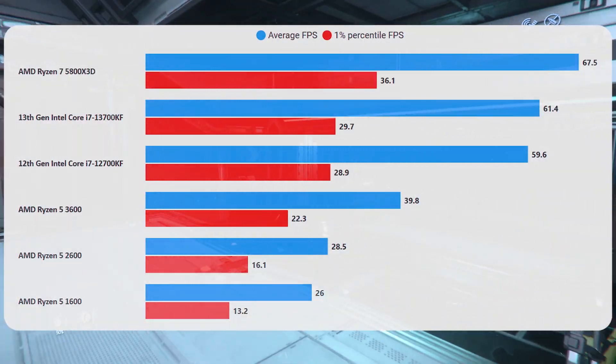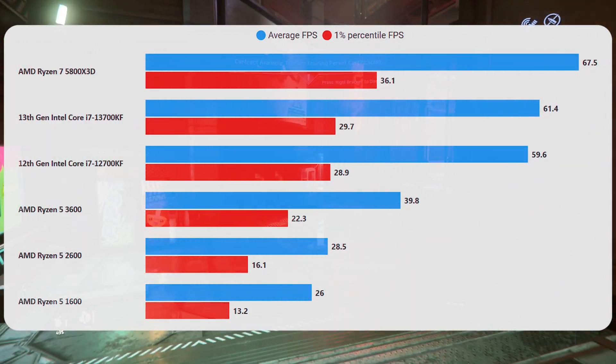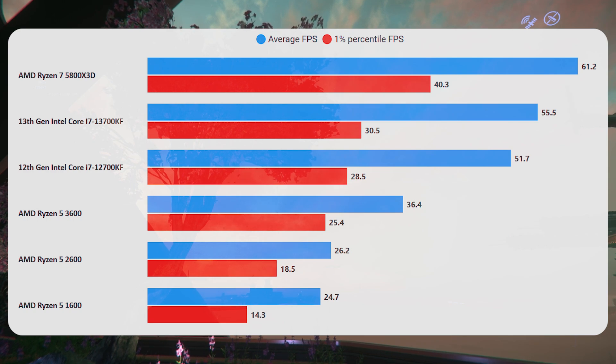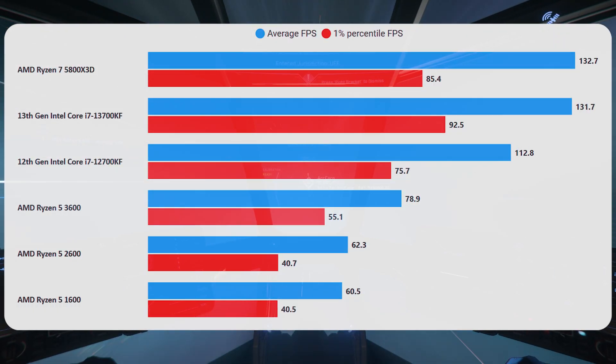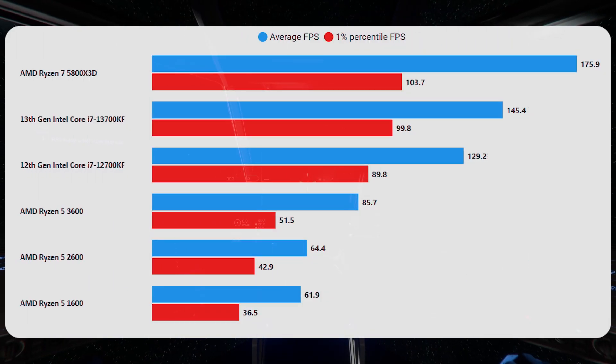The 1600 and the 2600 I would probably steer clear of. If you've got one and want a minimal-cost upgrade, try to get at least the 3600. Those other two at the bottom don't perform particularly far apart from each other, which I was a bit confused by, but it could be to do with the amount of Level 3 cache — they've both got exactly the same, whereas the 3600 has double. Maybe, as we're seeing with the 5800X3D, the game engine is increasingly cache-hungry as time goes on.